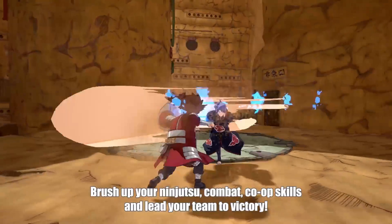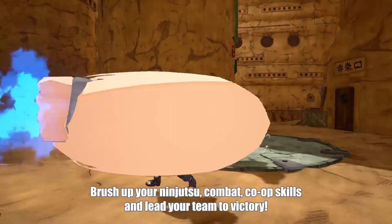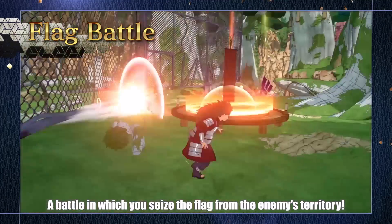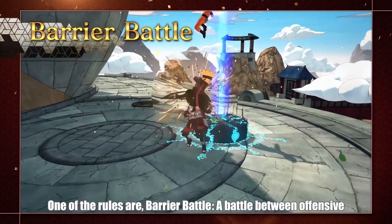It looks like a good ability at close range. Choji spins around with his giant hand and knocks back any enemies around him, and because of this knockback it's a good ability to put some distance between you and your enemies, or to keep them away from an objective like protecting a flag or one of the control points.